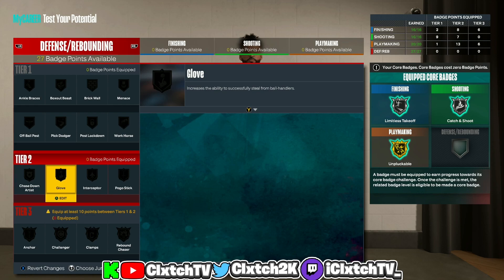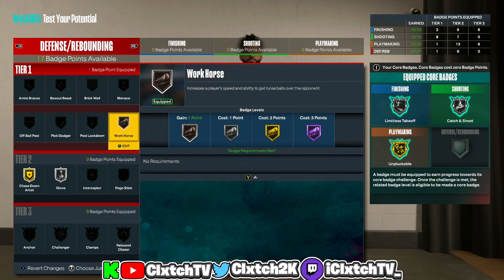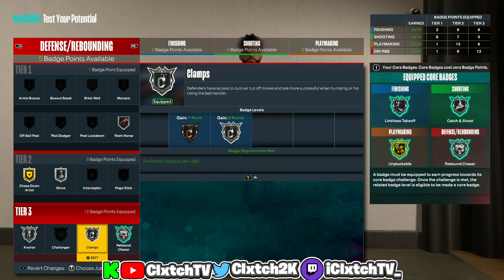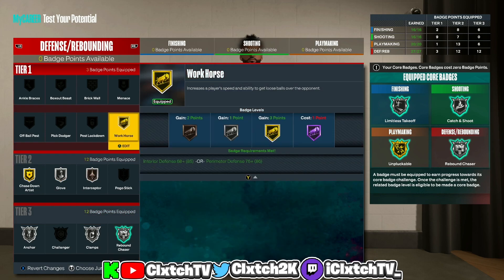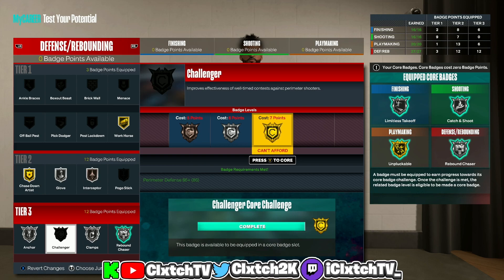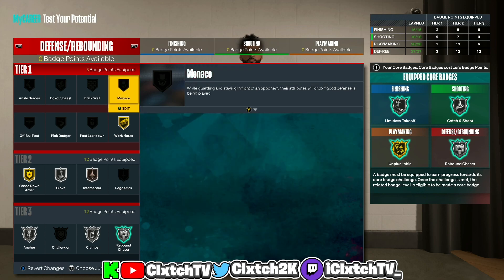For defense with 27 badges — the best category: gold chase down artist, bronze workhorse to access tier threes. For tier threes: core silver rebound chaser, silver anchor, and sacrifice challenger since we still need tier ones and twos. I'd highly recommend bronze interceptor and gold workhorse. With 27 defensive badges you get basically any badge you'd ever want. At the bare minimum, add two extra badges for hall of fame workhorse and silver interceptor. You could also double core — gold challenger plus silver interceptor, hall of fame workhorse, and even some menace.